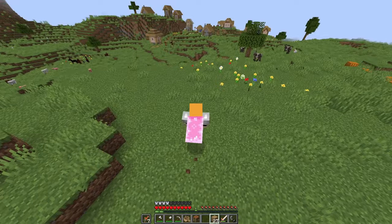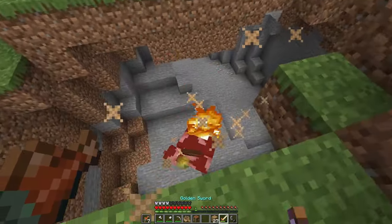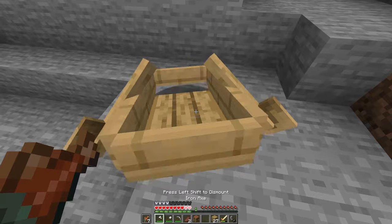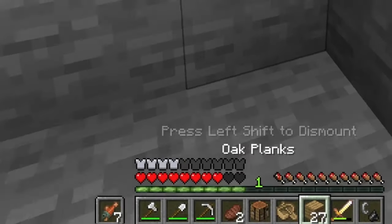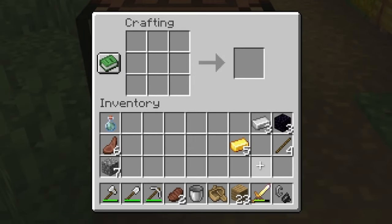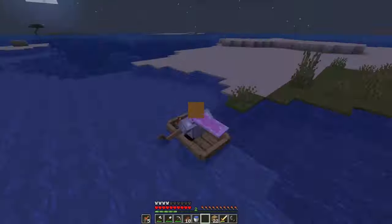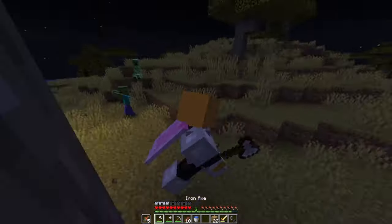There is a village — that's nice actually. Just going to kill a few of these cows. There should be an iron golem right there. Craft my bucket and grab the materials I need. There's a lava pool!